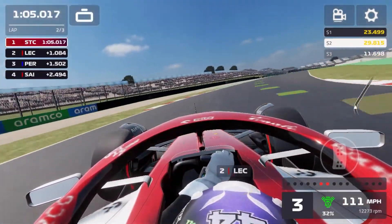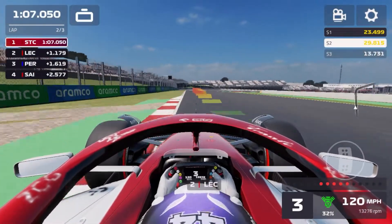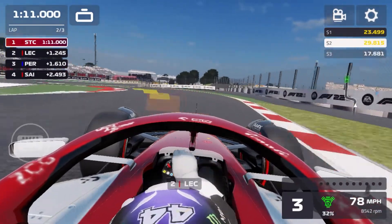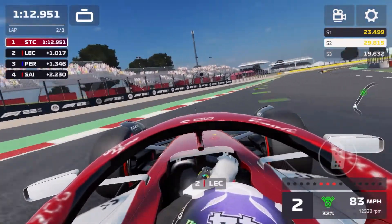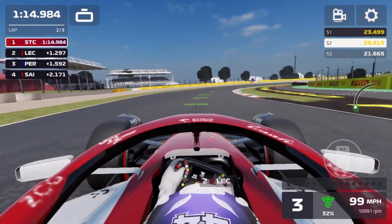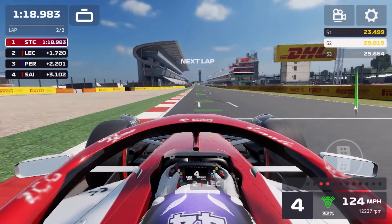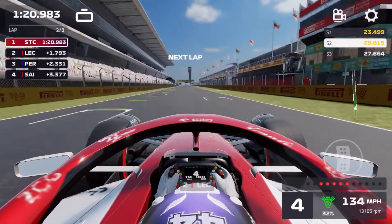Can we take this corner flat out? Yes we can, just about — not losing too much speed. Coming to this right-hander, down to third gear. Now coming into this chicane for the second time. Doing a decent run out of there. And now we can start the final lap of the Spanish Grand Prix. We have controlled this race so far, but we've got to make sure we keep it clean for one more lap.